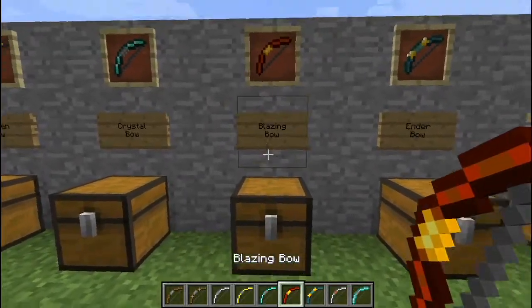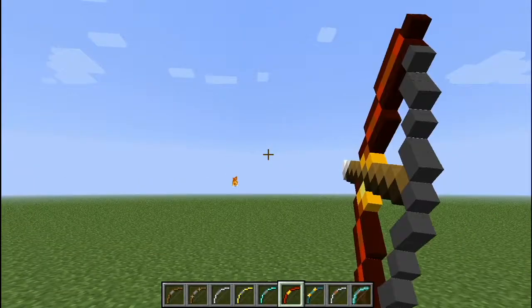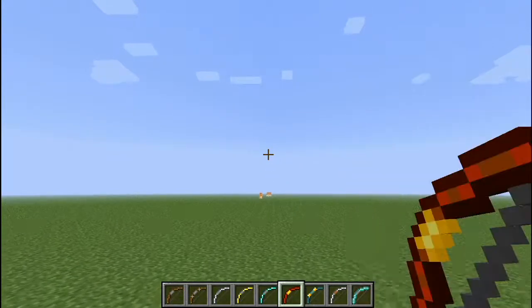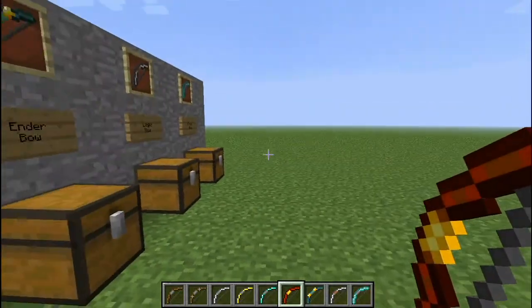And then we have the blazing bow. You have to use an iron bow to craft it, but it's pretty simple — just a little bit of netherrack and blaze rod. It shoots fire arrows, a little bit slower than the crystal bow, and the durability is a little less. But it does twice the damage and sets the mob on fire.